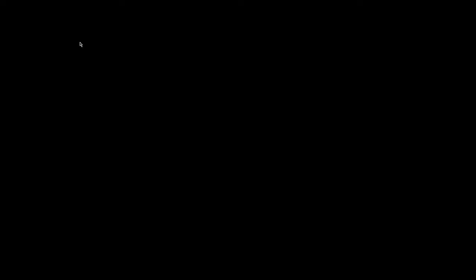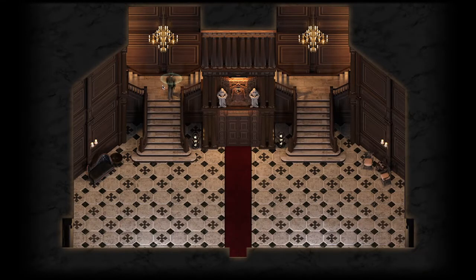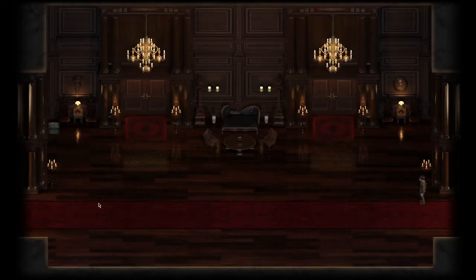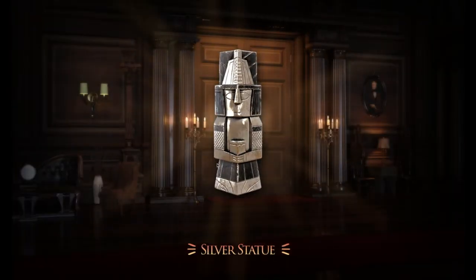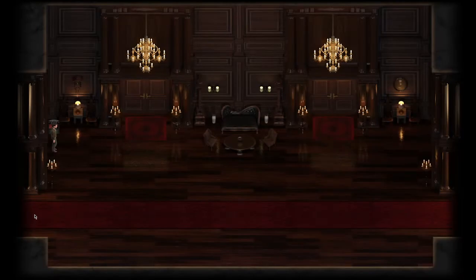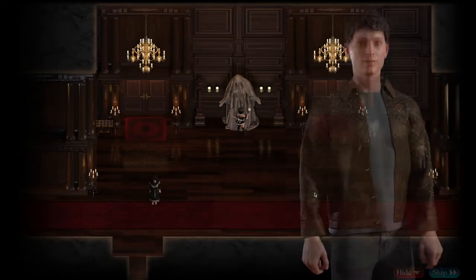The first thing we need to do is shoot to the mansion, go inside, head up, and go to the left-hand side where we can unlock this chest. I did it first time — wonderful. That gives us a silver statue. We need lots of money this update, so it's good to pick up all of that stuff.